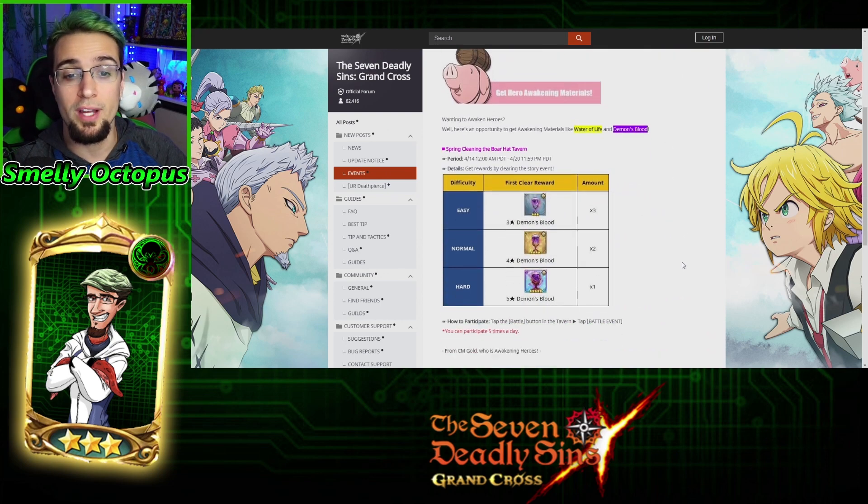Second, we're getting this new event which you guys should be doing — it's just free chalices, definitely worth it. You get yourself Water of Life and Demon Blood: three of the three-stars, two of the four-stars, and one of the five-stars. If you're still trying to awaken a lot of characters — and you will be for a long time — because you need your main team and then sub teams for those teams, the ones you attach together to make them stronger.